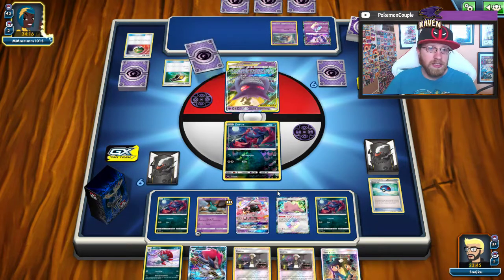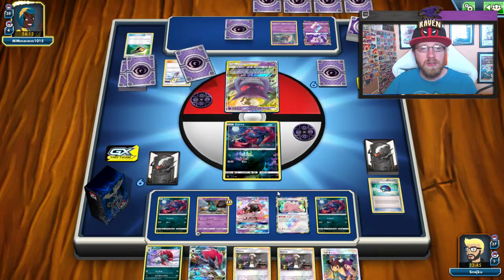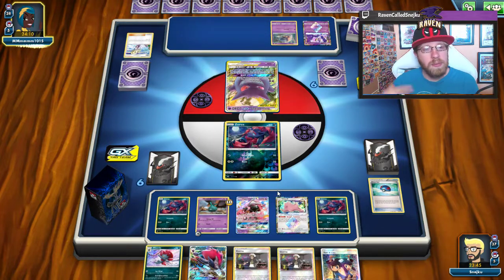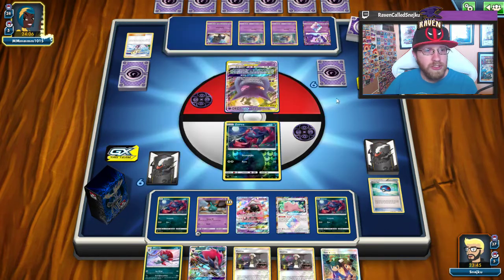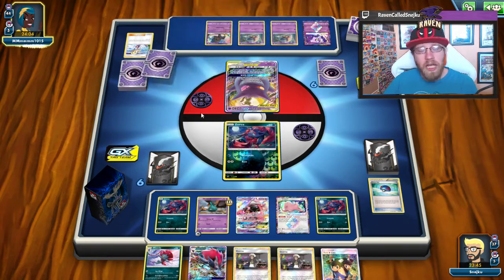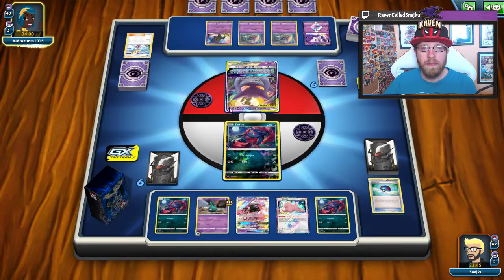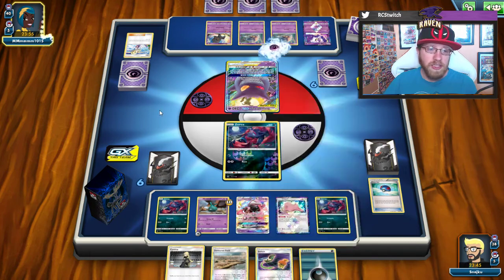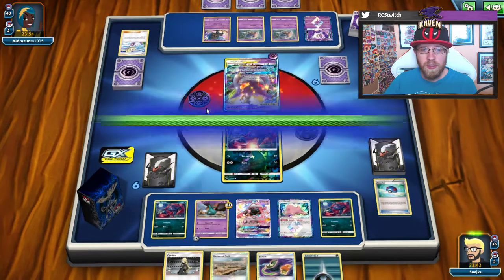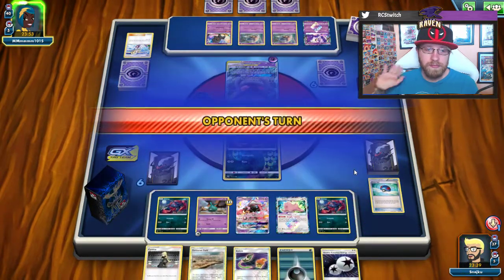We're seeing a Gengar & Mimikyu tag team — the opponent is running Malamars, Lunala, and Marshadow after Lillie. It's unconventional but it works for him. We draw a Cynthia, Devoured Field, and Energy. I can't play anything into that GX, so let's leave it. We're going to see a knockout on Zorua.